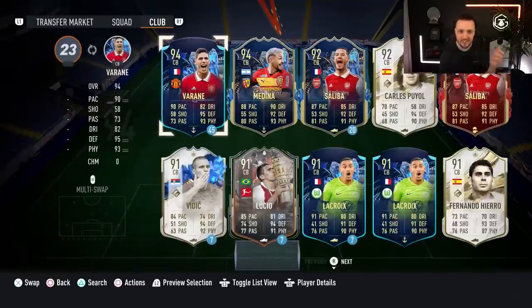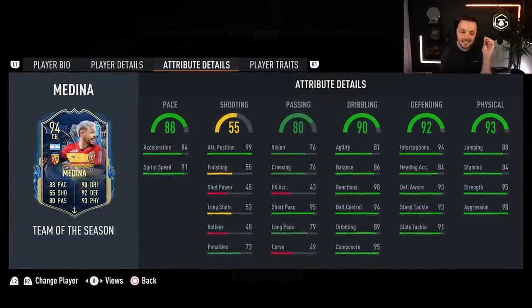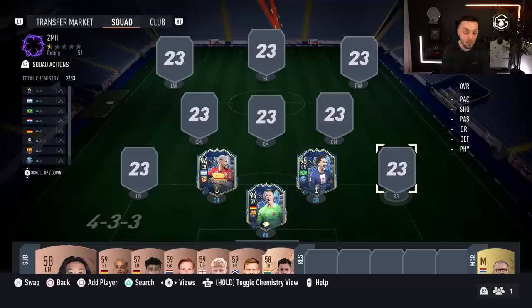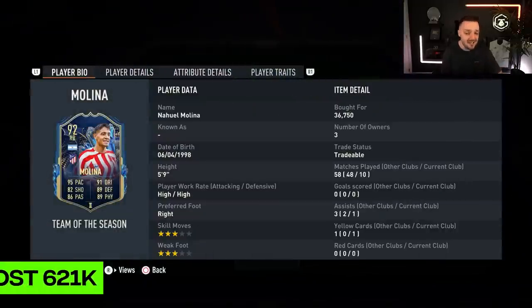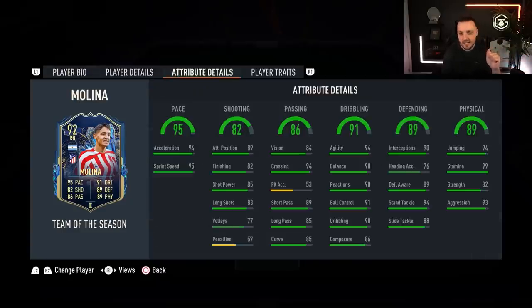We haven't spent too much on his partner because I wanted to spend a lot on the midfield and the attack. So we've brought in Medina, 90,000 coins, recently released with the French League Team of the Season, and he has all the stats that you need. He's also left-footed, so I'm going to switch him over — left on the left, right on the right. Molina's coming in at right-back for 37,000 coins. This year we don't have many full-backs to choose from; you get to choose between three or four.